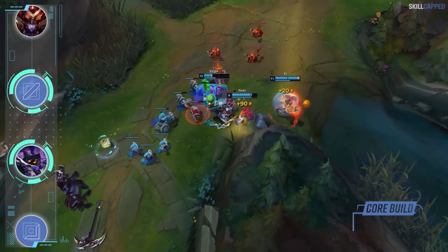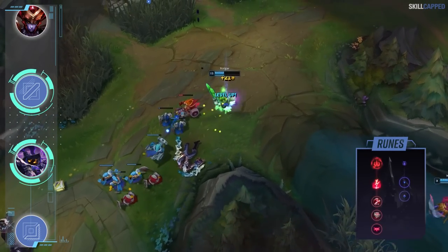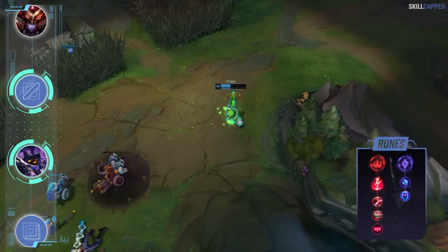The build for Veigar is an Everfrost rush into Zhonya's second and Rabadon's third. Grab Electrocute as the keystone with Sorcery for secondaries running Manaflow Band and Transcendence.